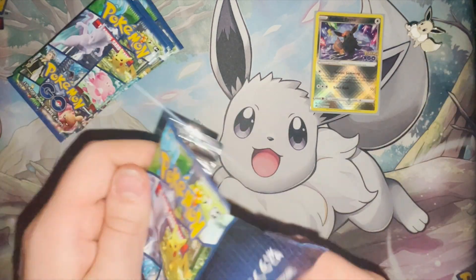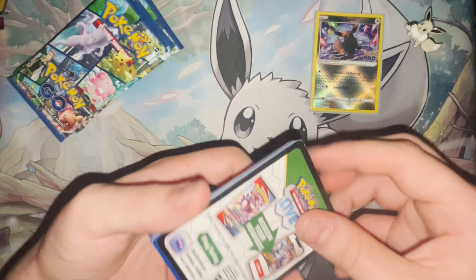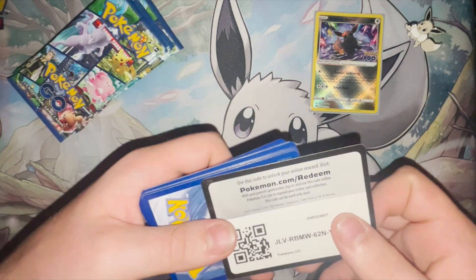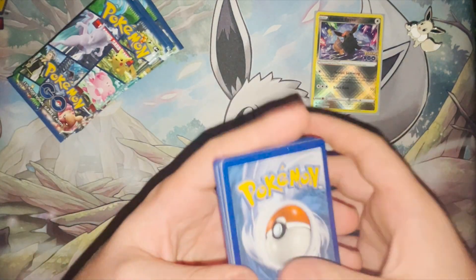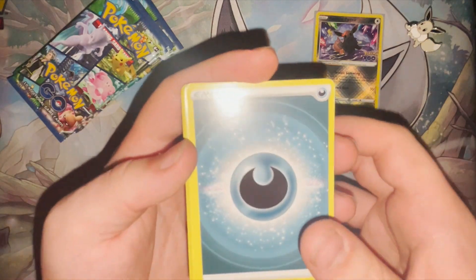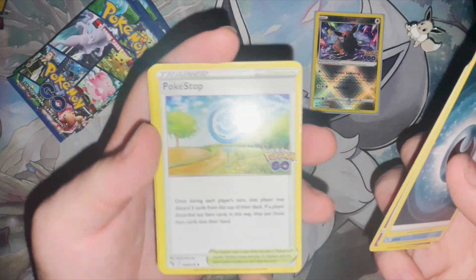I'm just going to open up some of these Pokemon packs and enjoy the set. I don't care for the codes, so you guys can have them. I think it's four to the front for this set as well. If I'm wrong, we will find out. And Energy, Slowbro, Lunatone, PokeStop.